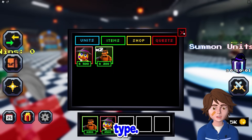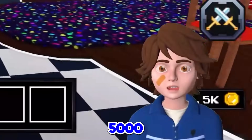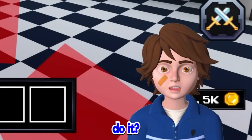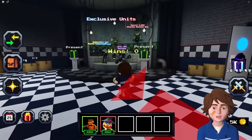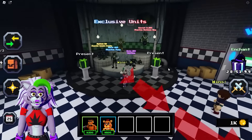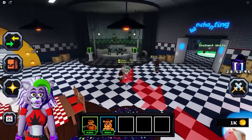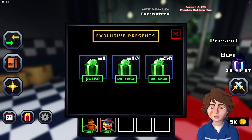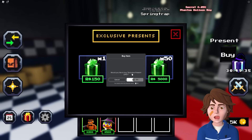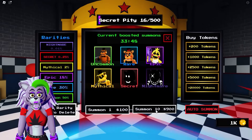Witch Toy Chica is a poison type. With 5,000 tokens to spend, debating between normal summons and the exclusive unit banner. The exclusive present costs Robux - barely enough for one. Getting a Phantom Foxy from basic summons, then spending on one more exclusive present.